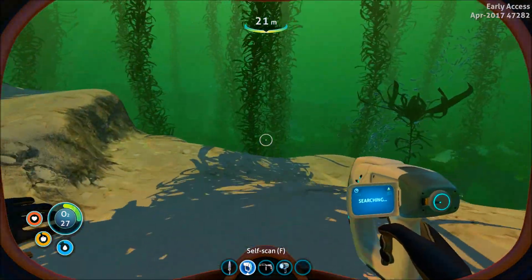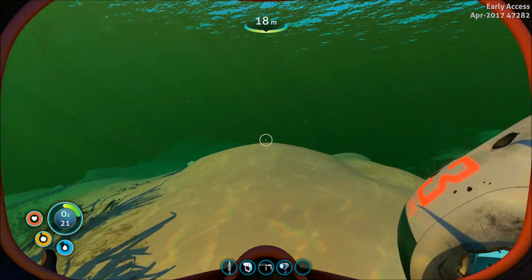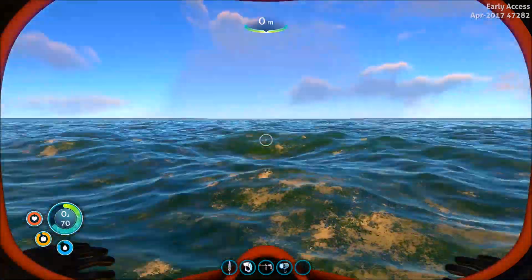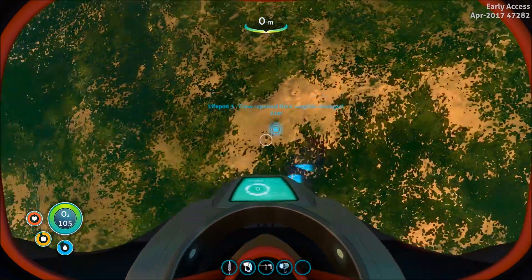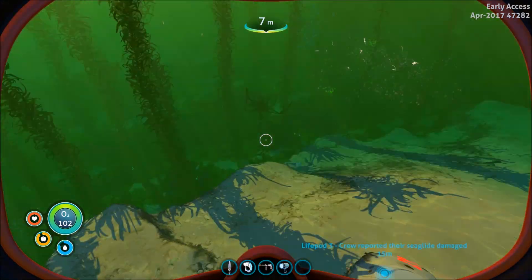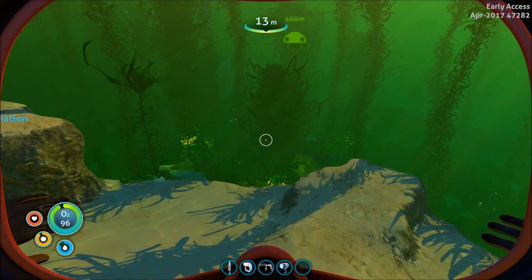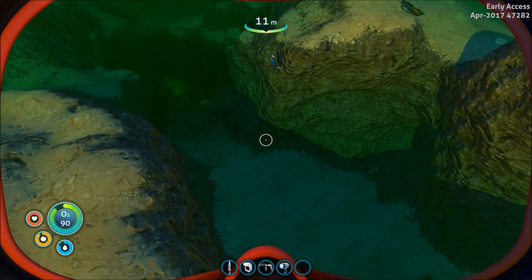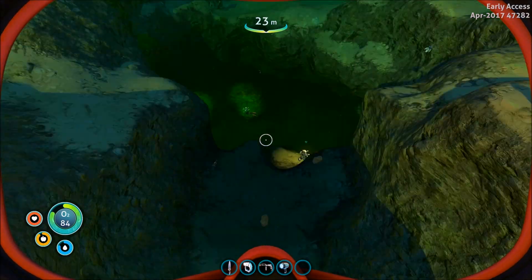It looks like we've gotten everything we can out of this, so we'll have to check that out. Oxygen — I really have to learn this. The crew reported sea glide damage. I'm not sure if the signal is gonna disappear again or something once we listen to the data, the PDA. I'm just gonna try and head out here and see if I may have any luck in finding this island again.